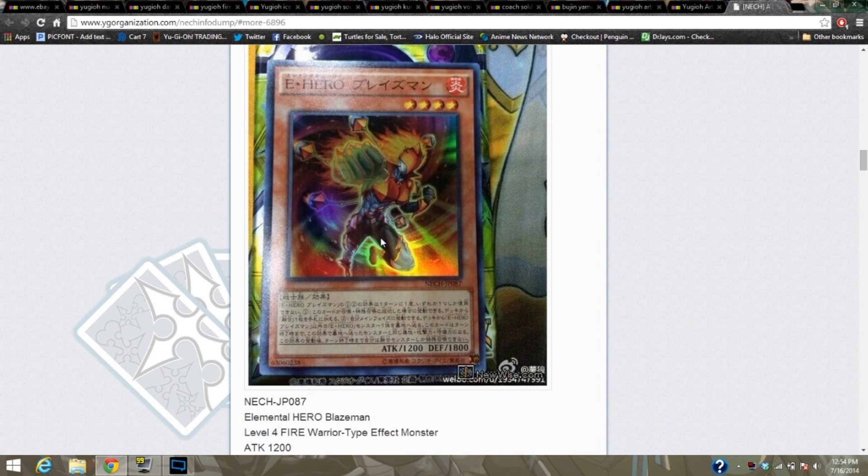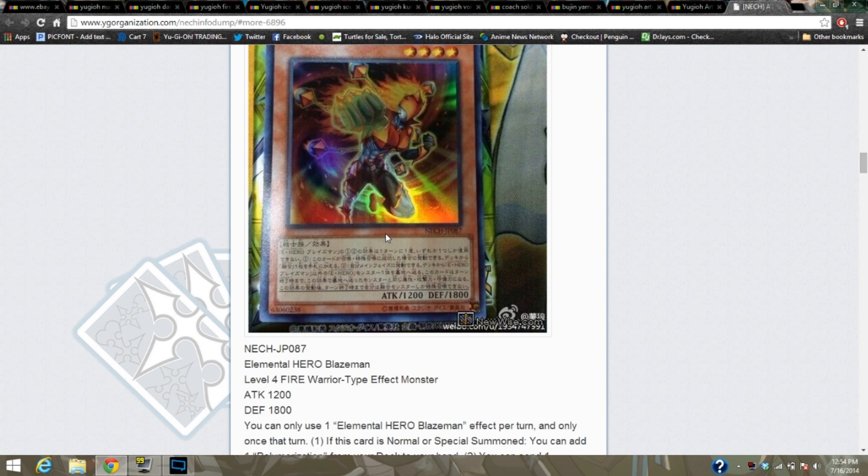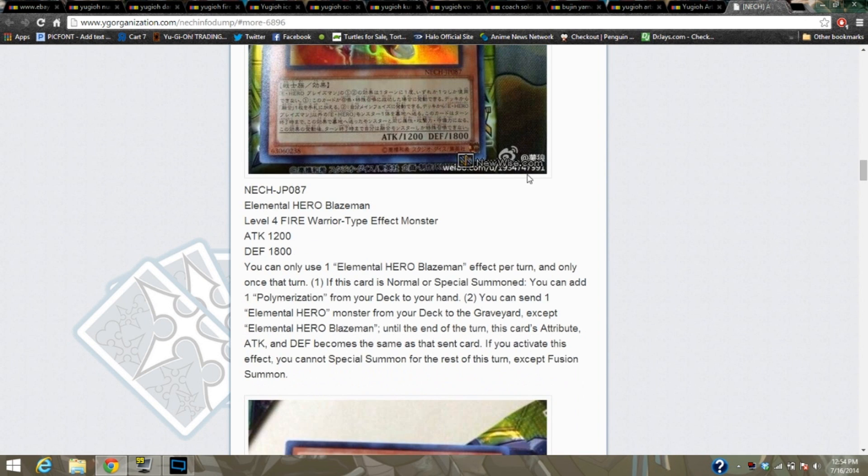But here is Elemental Hero Blazeman — ooh la la — Elemental Hero Blazeman! 1200 attack, 1800 defense, level 4 Warrior. He looks awesome. He's got that Falcon Punch thing going on, he's got that Fire Hand going on — he just looks amazing.